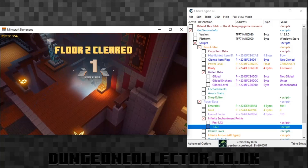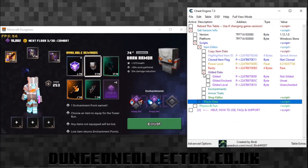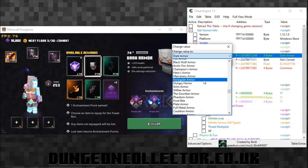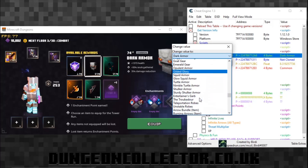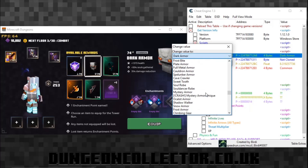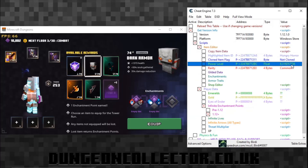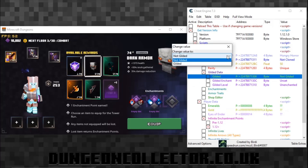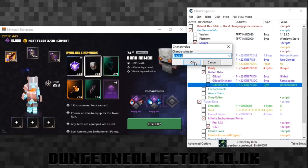Now we can move on to the next level and choose the next item to modify. I've got my Grim Armor - my modified armor that I've already modded. We want this one - that is not Sprout Armor, that is Dark Armor. We're going to change this - let's change it to Mystery Armor, set to Unique. Bear in mind some stuff does break. Let's change it to Hungry Horror because everyone likes the Hungry Horror. Change the power to 50, rarity from Common to Unique, then Gilded.